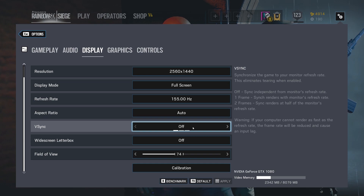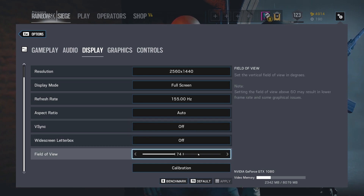V-Sync might add a little bit of delay if you have it on. And then field of view — the field of view is something that is a preference kind of thing. Typically, people like to have a lot of it. I have mine set at 74 because I feel like that's a good balance between enough field of view and performance. Keep in mind, the more that you increase the field of view, the more that you're rendering, so the less frames per second you're going to get because it's more work on the GPU.